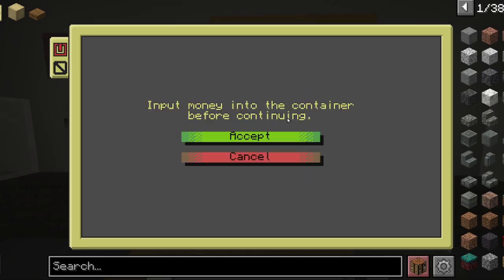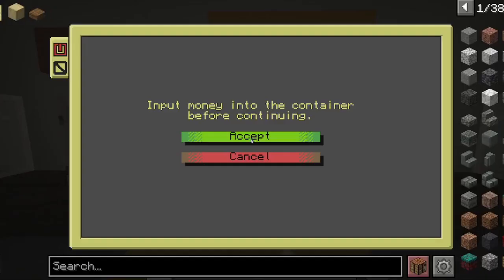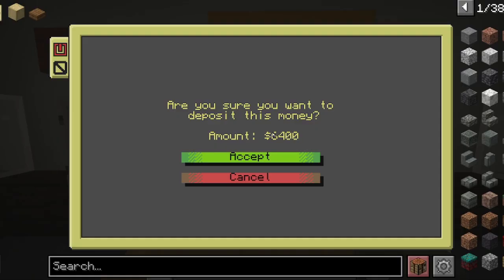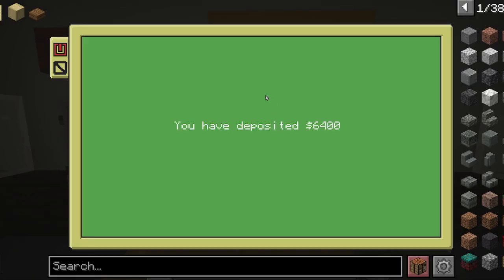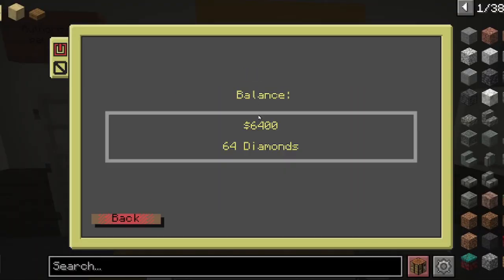I can deposit some diamonds. Here I can insert some diamonds into this barrel, detect them, transform them into currency. And I accept. The diamonds have been deposited and now I have some money.